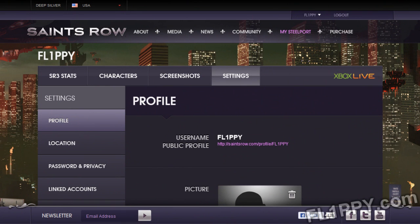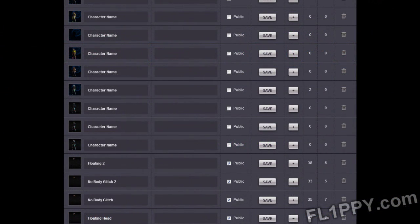Next, we want to go to saintsrow.com and go into our profile and click characters. This is going to bring you to a page that has all your uploaded characters from Saints Row 3 and 4. What you want to do is find the characters you just uploaded, and to the side you'll see these little plus signs. Click on those to add the characters to your queue, then start up Saints Row 3.